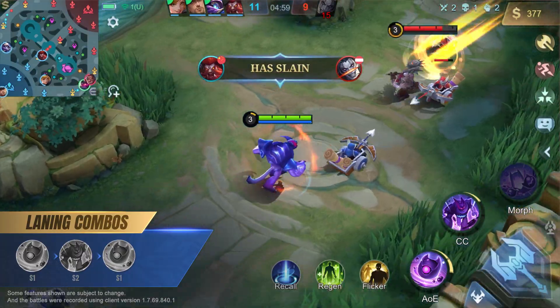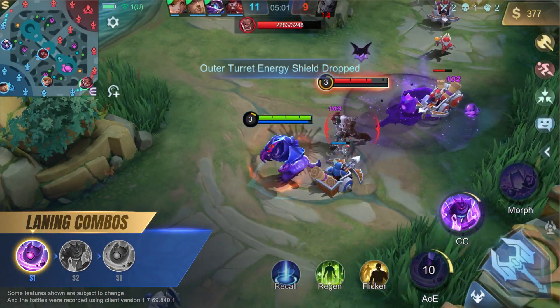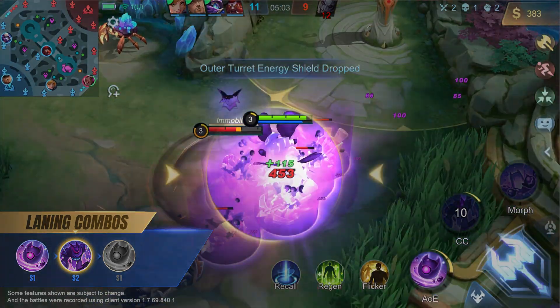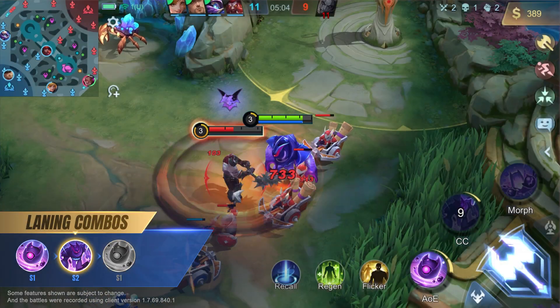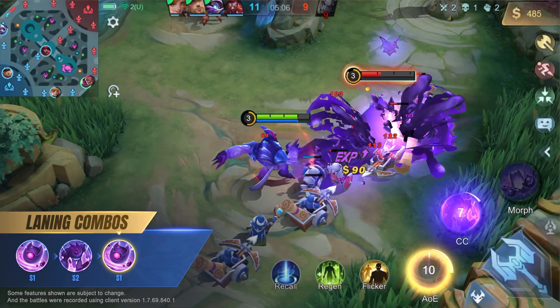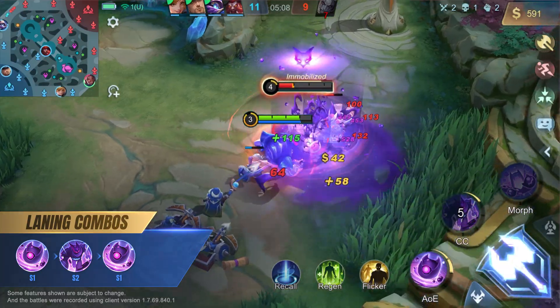In the laning phase, Glue should use his first skill to attack the targeted enemy and create a Goo. Then he can use his second skill to target the Goo to bring the enemy to its location and trigger an explosion. Touching the Goo will also reset Glue's first skill, allowing him to use it again to deal damage.